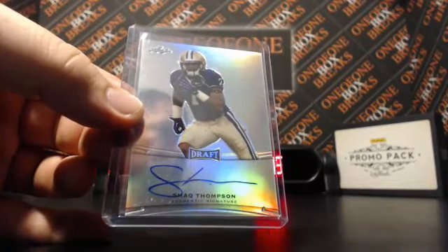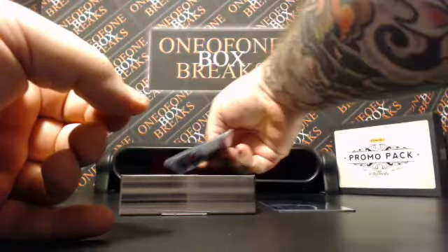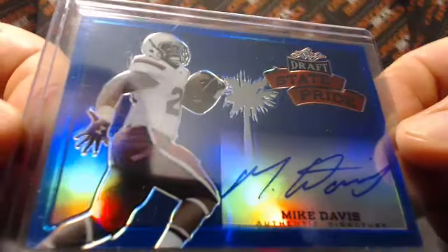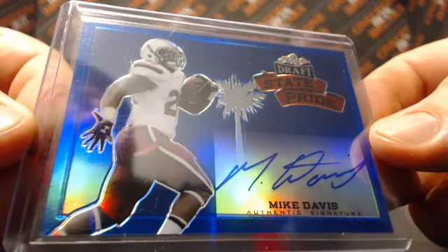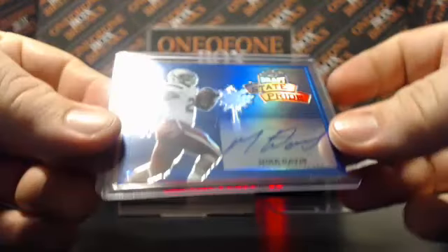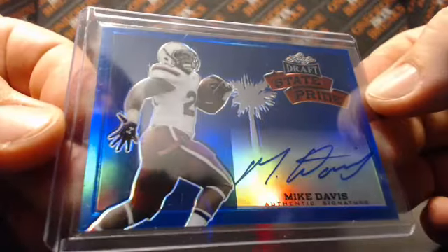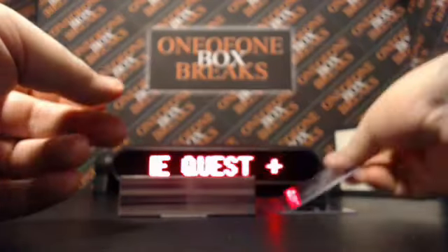Just one second here. Alright, on to the next one — Mike Davis, State Pride Blue, very nice. It's going to be 18 out of 20. That's Mike Davis, that's on-card. I believe all these are on-card. There's a nice blue Mike Davis State Pride for you right there.